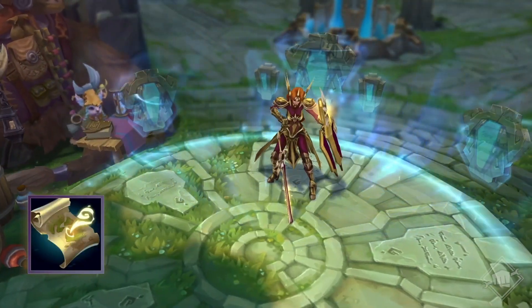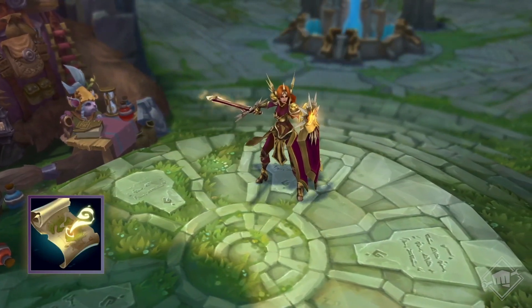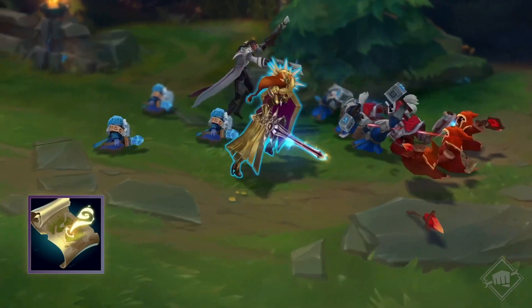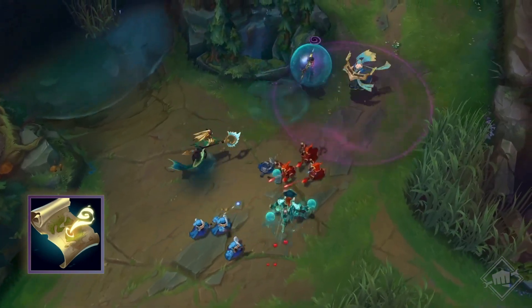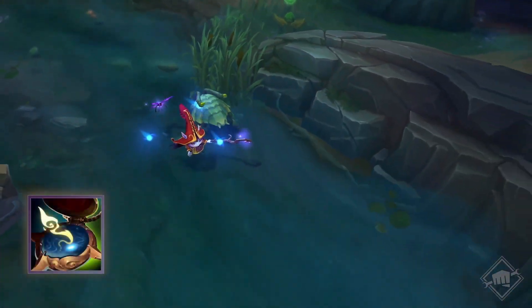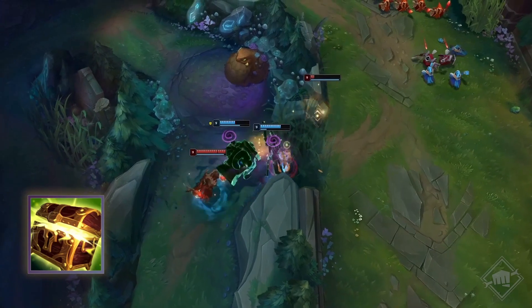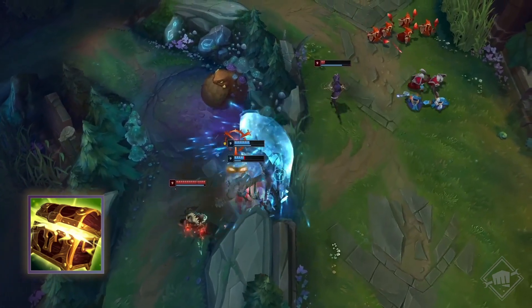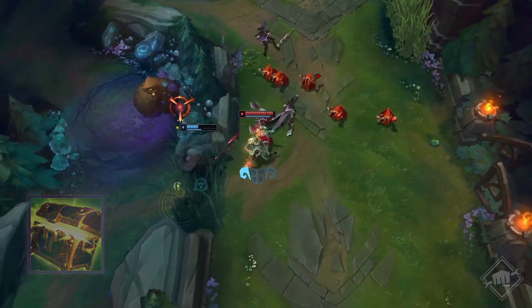Zudem überarbeiten wir die Quest-Gegenstände der Supporter. Es gibt für sie nur noch einen einzigen Gegenstand mit minimalen Werten zu Beginn des Spiels. Du verdienst damit Gold, indem du Vasallen jeglicher Art besiegst oder gegnerische Champions mit Fähigkeiten oder Angriffen triffst. Stufe 2 schaltet das Auffüllen von Augen frei. Am Ende kannst du je nach Spielstil zwischen verschiedenen Aufwertungen wählen – ob du lieber deinen Carry beschützt oder aggressivere Support-Taktiken bevorzugst.